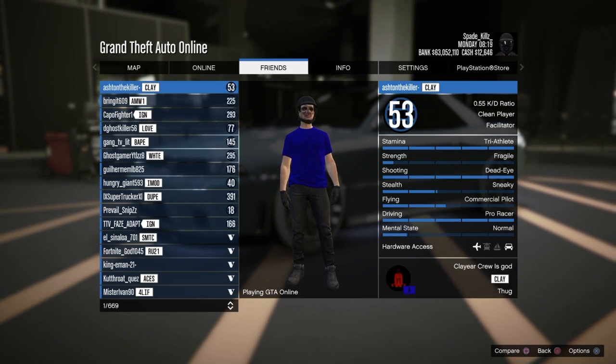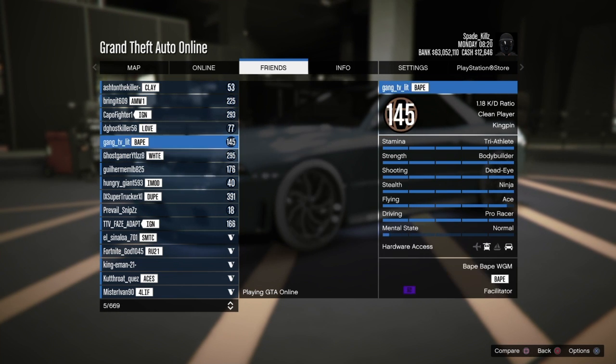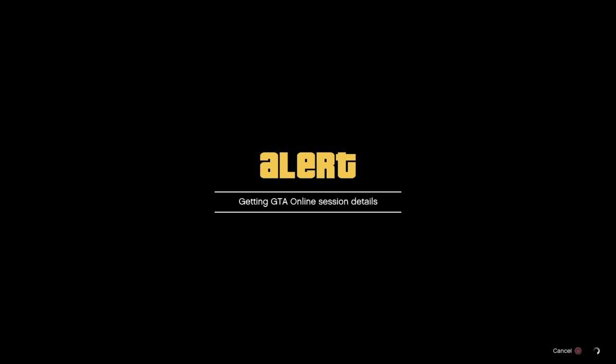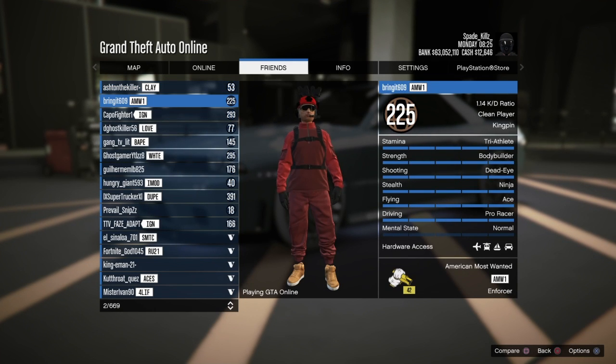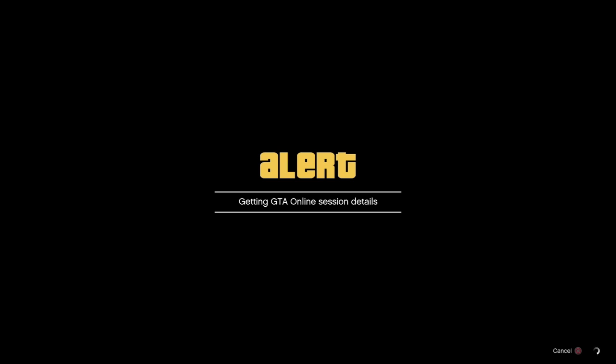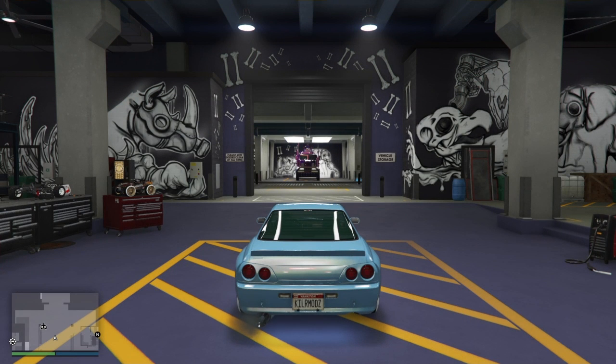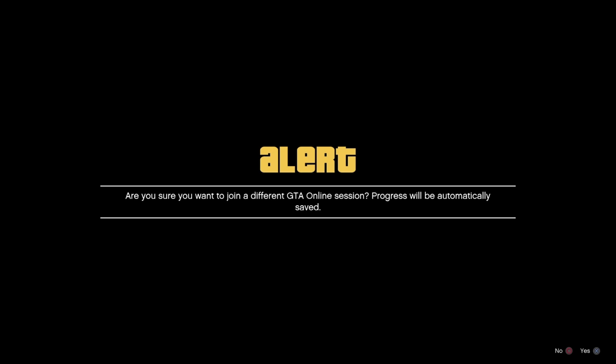Once you purchase it, go over to your friends list and find somebody in a different targeting mode. Since I'm in free aim, most of these guys are probably in a different targeting mode. Go to your friend list and select someone — if it fails to connect, they're in a job. The game will say 'Getting GTA Online session details' and then the first alert will appear.